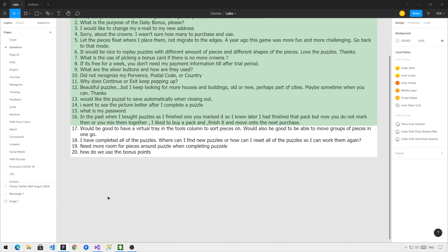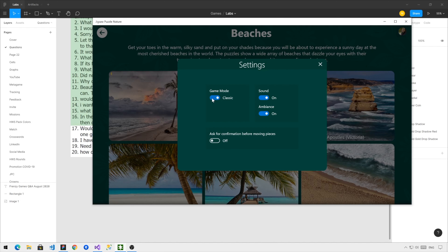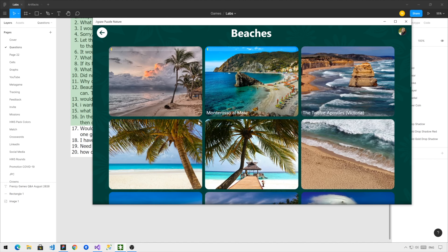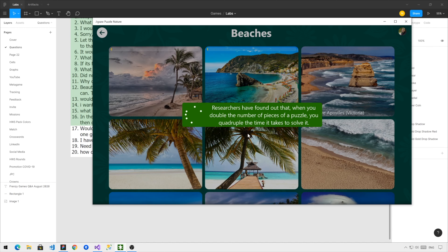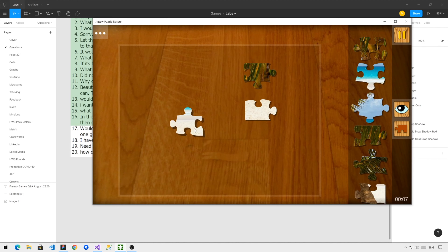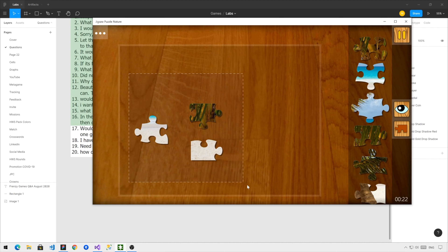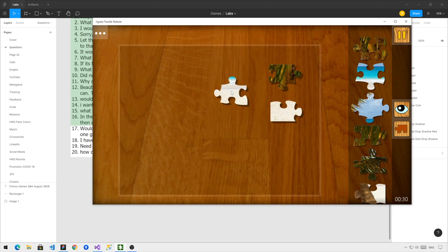Question number 17: It would be nice to have a virtual tray in the Tools column to sort pieces on, and also to be able to move groups of pieces in one go. The way to use a tray is to go to Game Settings, pick the game mode Pieces Tray, and then start a new puzzle. You can see the pieces tray and move them on the board. For moving more pieces at once: draw a selection around them, release it, and all the pieces are selected. While they're selected, you can just move them — all the pieces move at once, as if you only moved one.